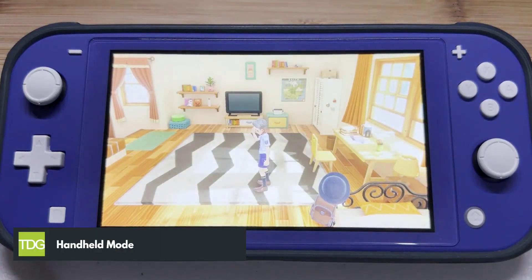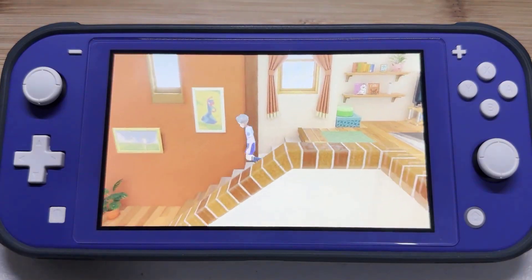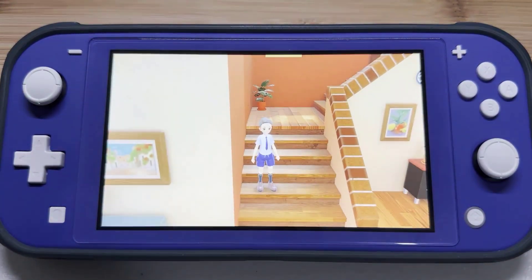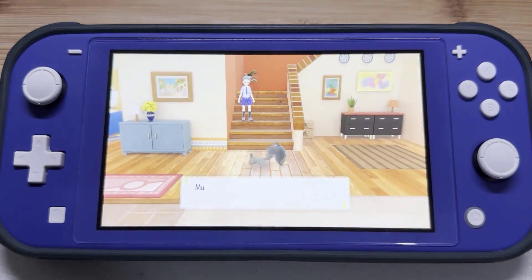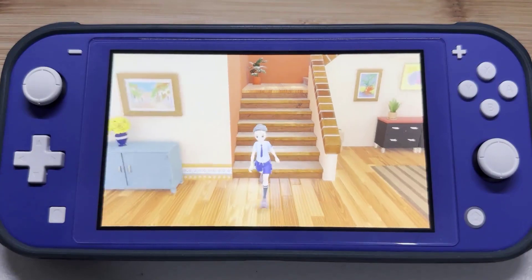Third solution: play using handheld mode. Many players have noticed that when playing the game in docked mode, the frame rate drops to 10 to 5 FPS, especially in the open world area. You can try playing in handheld mode since most players have noticed improved FPS in handheld mode.